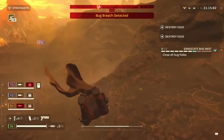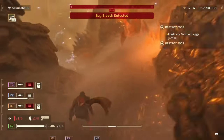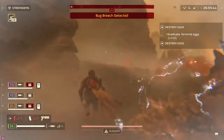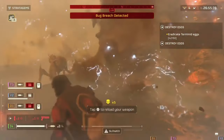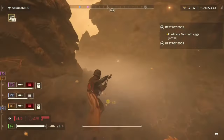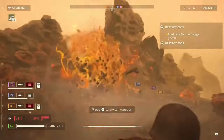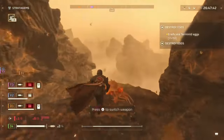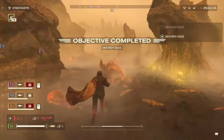It's there for one big reason: utility. The grenade pistol packs the same punch as an autocannon or impact grenade without requiring you to actually take those things, thus freeing up your stratagem slots for more mission-oriented purposes. And did I mention it can take out bug holes? Now you can run those stun grenades you're all so fond of, free from worry.